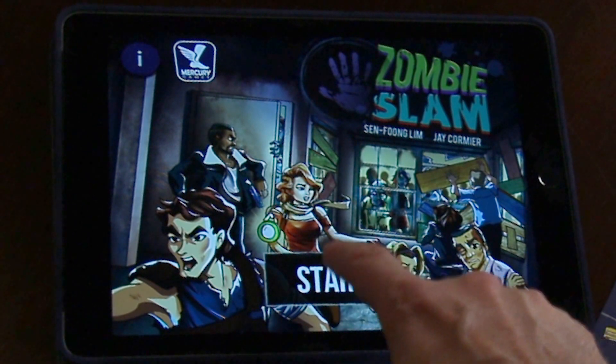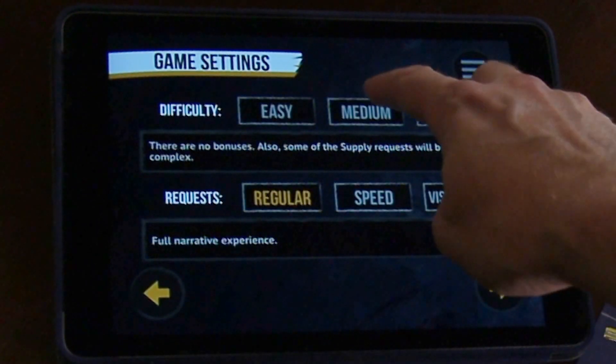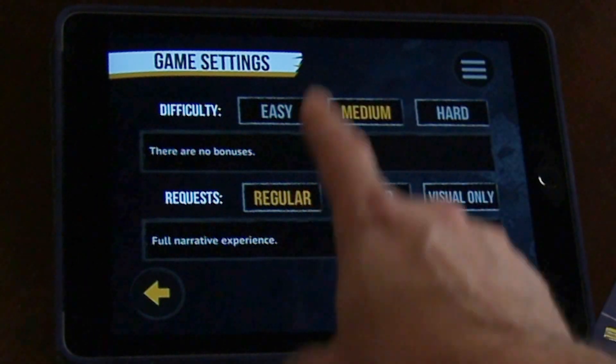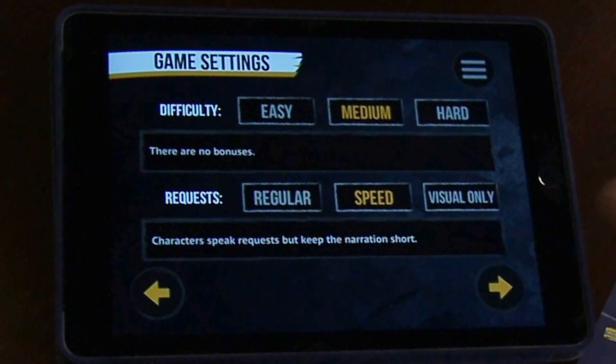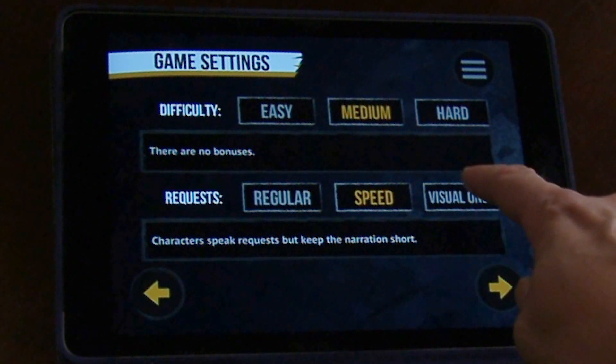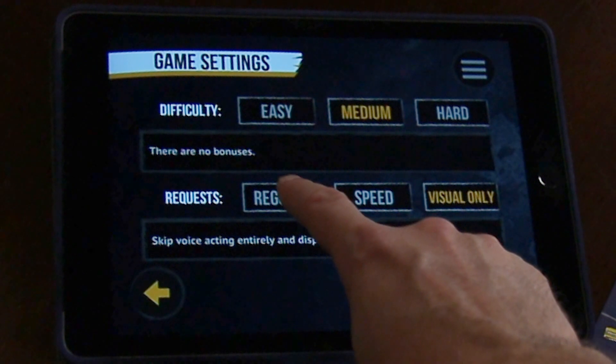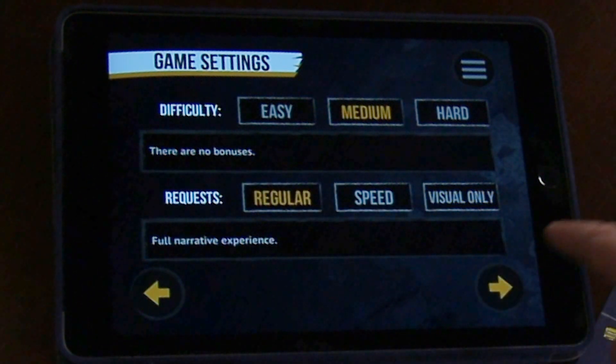Now it's time to start using the app. Press start and walk through your choices. You can choose the difficulty level: easy, medium, or hard. You can play the regular game, a speed version to get to the point faster, or visuals only if you're somewhere you can't hear your device. Let's play regular — press next.